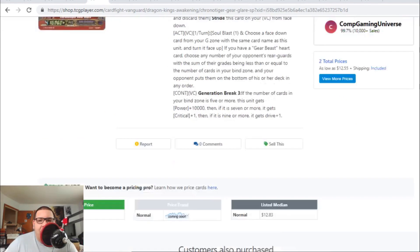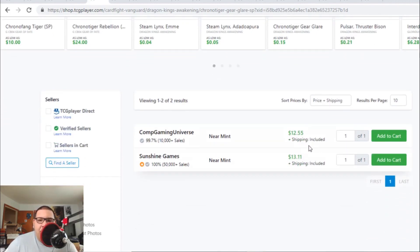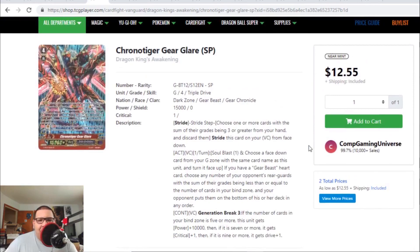Chrono Tiger Gear Glare SP version is also leaving the market. We only have two copies left online for $13 each. But this card isn't that great — the SP version, of course, is a collector's card and will be really hard to find, but this card is not that great. I don't know why it's being bought out or leaving the market.